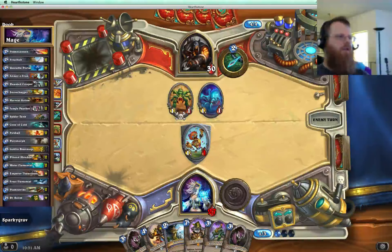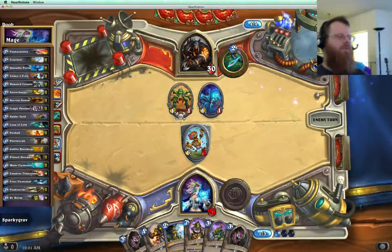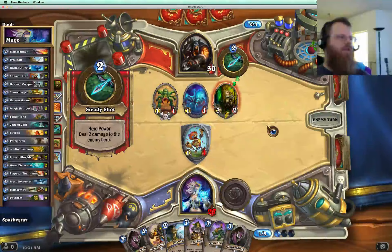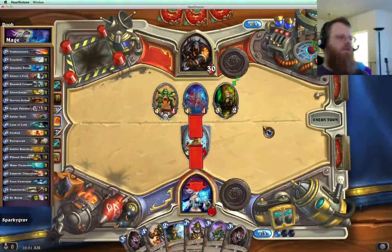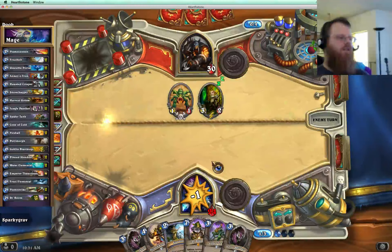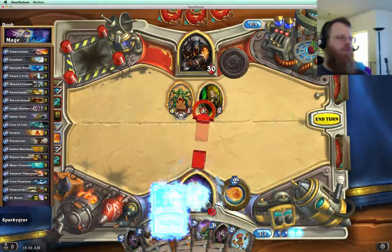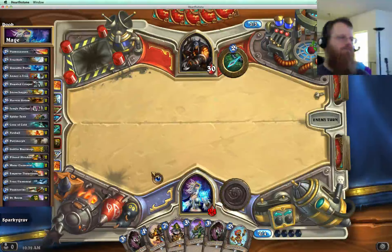Next turn up, 4-mana. Piloted Shredder, I think, is the right play — you know... Too bad I can't get another Mana Crystal for that. Frostbolt plus Hero Power also seems pretty good. You have to attack it. I know that you're a new player but you have to attack it. There you go, now you can attack my face. I think we're going to win this match because we're playing against a very new player.